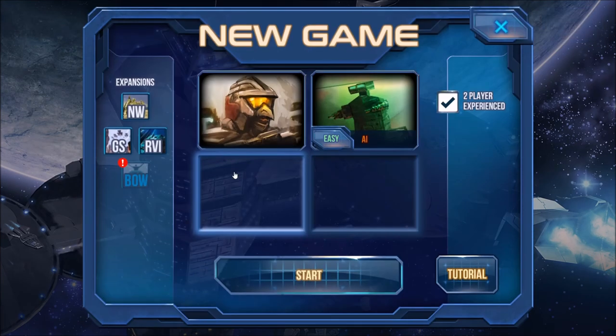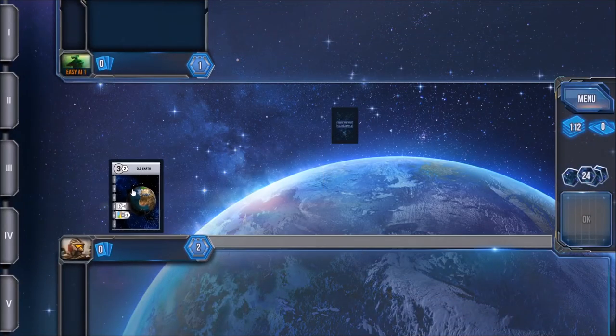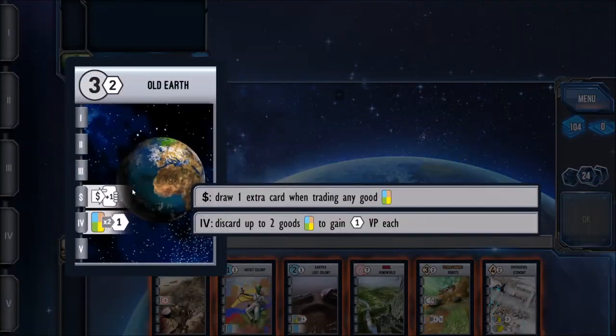The DLCs Gathering Storm, Rebel vs. Imperium, and Brink of War are roughly $4 each, but everything right now is 30% off as part of the Steam summer sale.